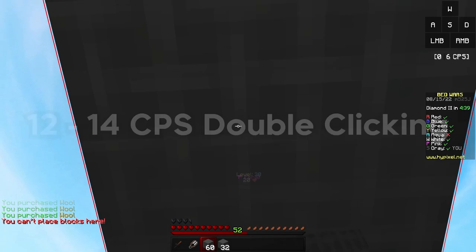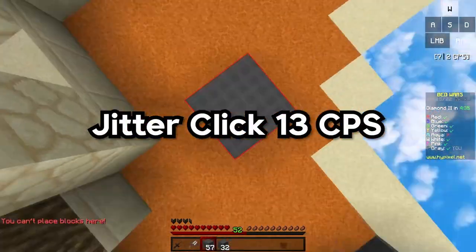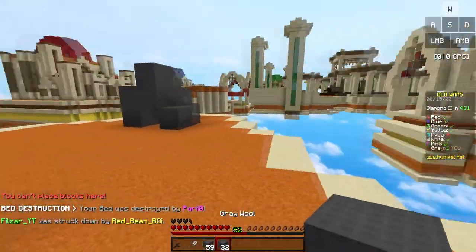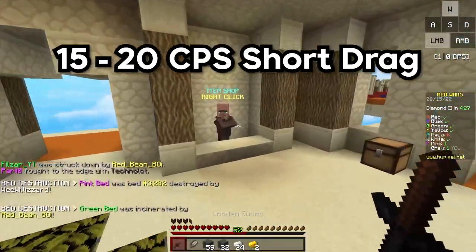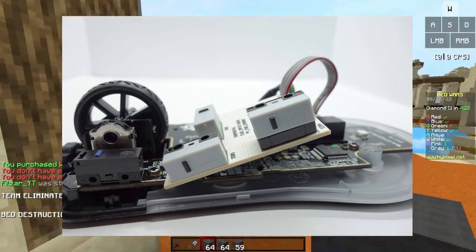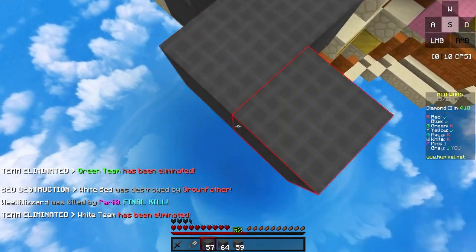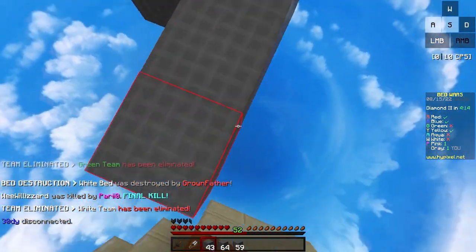This mouse can double click pretty well achieving up to 12 to 14 CPS. It can also jitter click around 13 CPS and butterfly click up to 23 CPS. For short dragging, the Rival 3 Wireless can get around 15 to 20 CPS and for long dragging, up to 50 CPS. The switches used on this mouse are also pretty light which makes it way easier to do most of the clicking methods. The shape is very comfortable to hold and it provides a better grip.